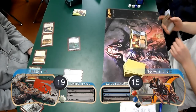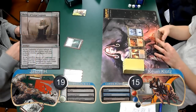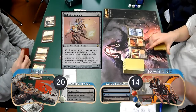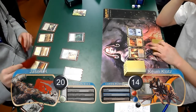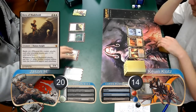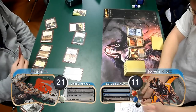I then missed another land drop and passed the turn without doing anything new. Jason then put a Shrine of Loyal Legions into play and followed it up with an Etched Champion. He then attacked with the Scourge again, dropping me to 14 and taking him to 20. On my next turn, I missed another land drop and then Jason brought his Shrine up to 1 counter during his upkeep. He then cast a Hero of Blade Hold, bringing the Shrine up to 2 counters, then attacked with his Champion and Scourge for another 3 damage, taking me down to 11 and going up to 21 himself.